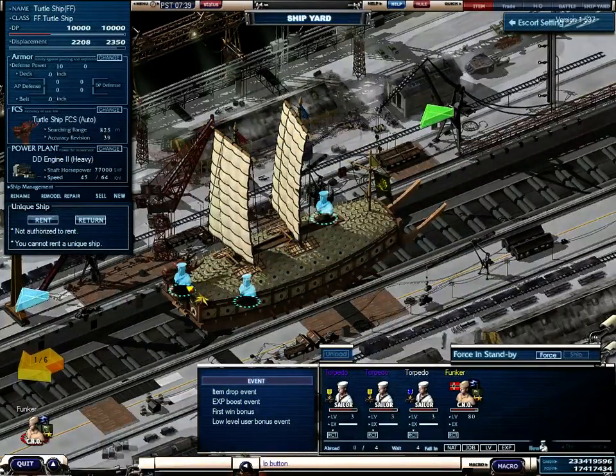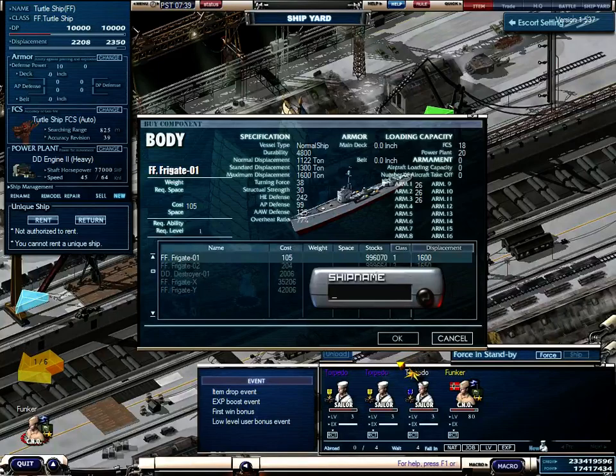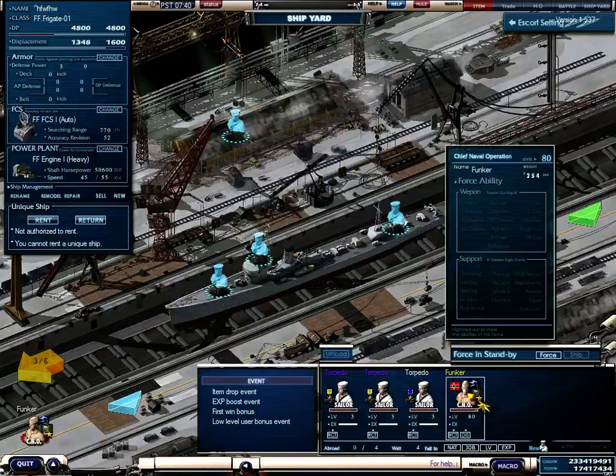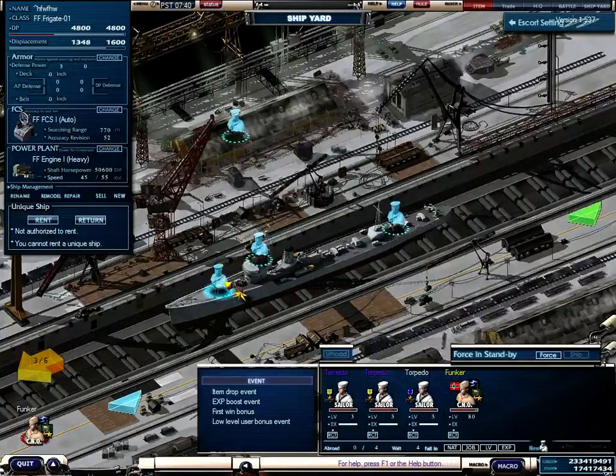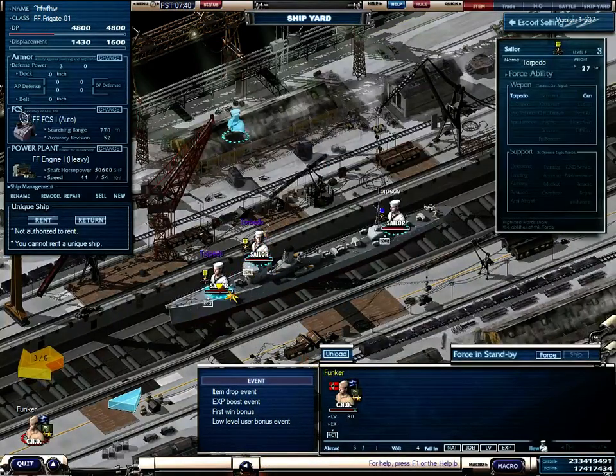Now we come to the buying of the first ship. If you want to buy a ship you can hit the button for your ship here. At the beginning of your Navy Field career, you can only buy the Fregate 001. You have to put in a name, and then you have the ship, and you can put crew on the ship in every slot.